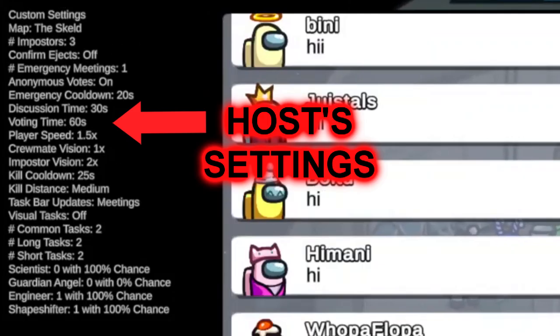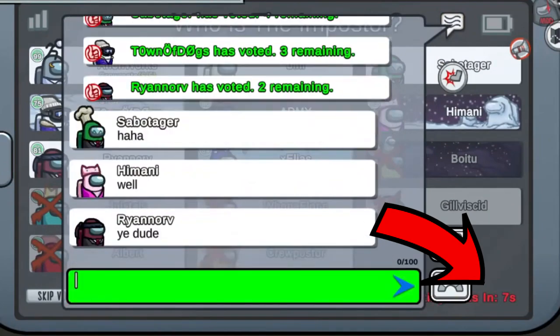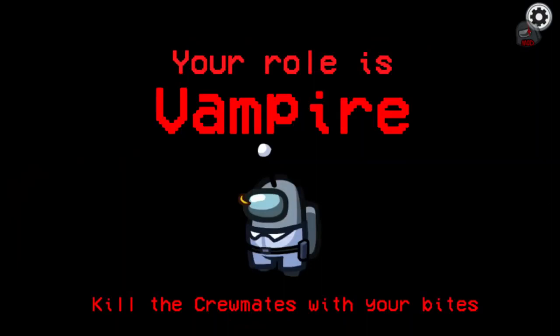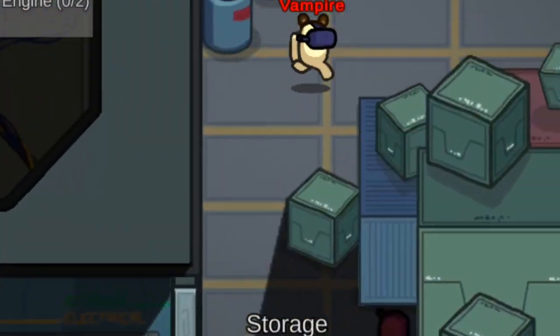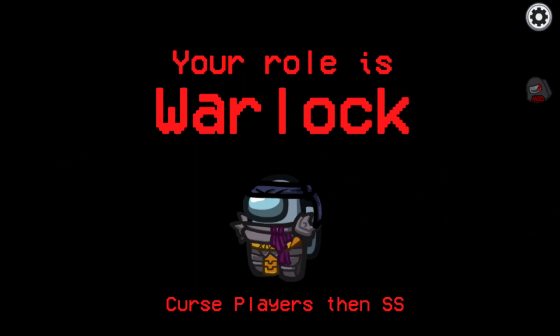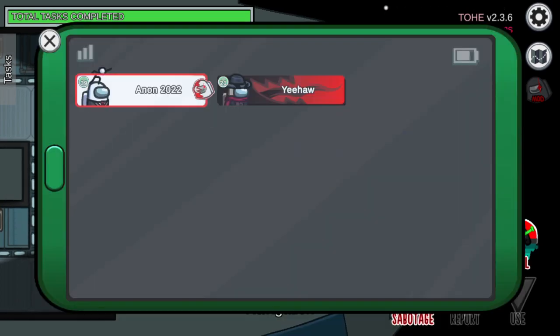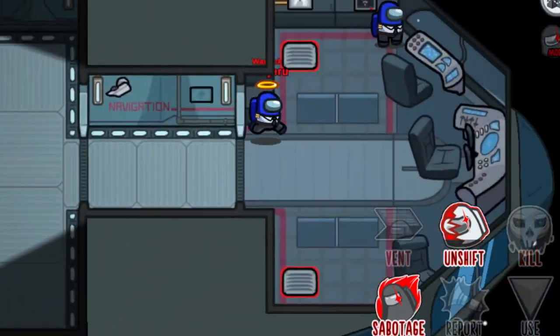Time Thief is an impostor role that can manipulate the meeting time. Every time the Time Thief kills a player, the meeting time will be reduced by a certain amount of time. However, when the Time Thief dies, the meeting time will return back to its normal duration. Vampire is an impostor who can silently kill someone. When Vampire tries to kill a player, the kill doesn't happen immediately and the bitten player will experience a delayed death. Warlock is an impostor who can curse players. When the Warlock shape-shifts after cursing someone, the cursed player will kill whoever is closest to him. Only one player can be cursed at a time. In addition, if the Warlock is in shape-shifted form, he can perform normal kills.